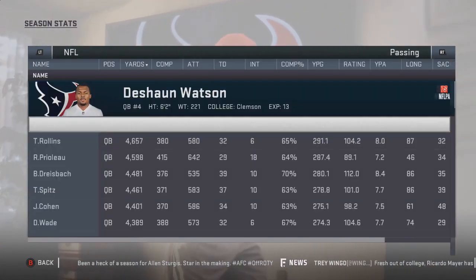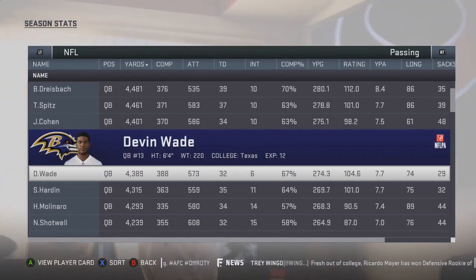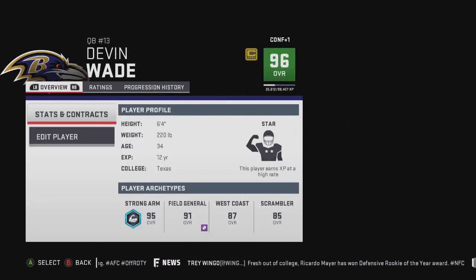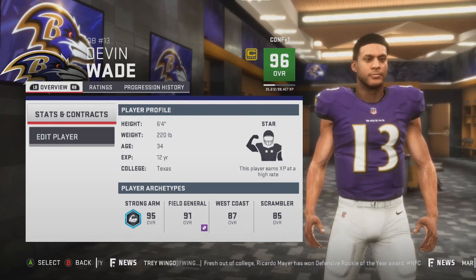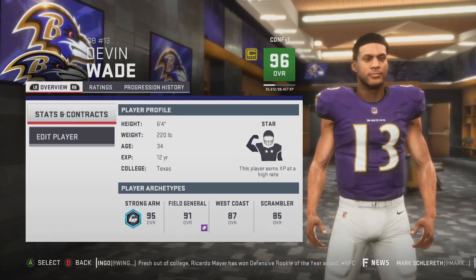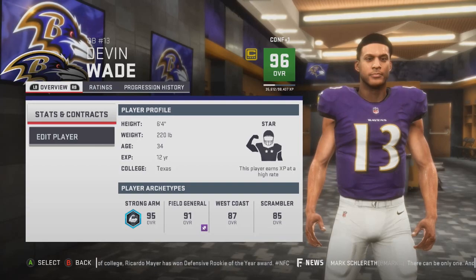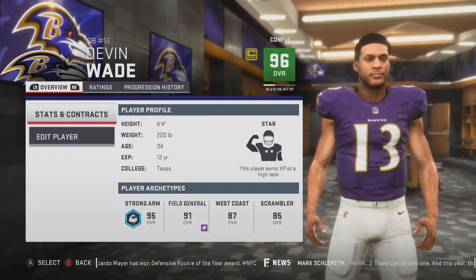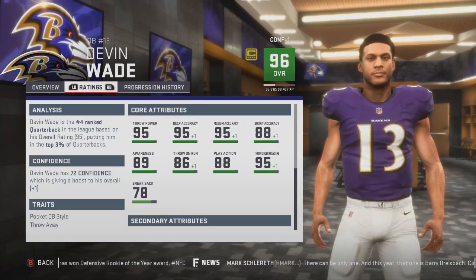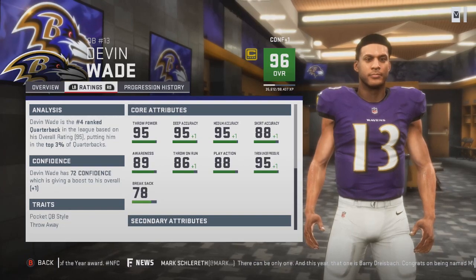Let's see what team Devin Wade is actually on. Deshaun Watson had a great year. Looking at the stats — Devin Wade is a member of the Baltimore Ravens and still putting up some pretty good stats. He's 34 years old and a 96 overall quarterback. Going from superstar to only star development, but if he's 96 at 34 years old, he probably got up to a 99 overall at some point — that's actually pretty insane.